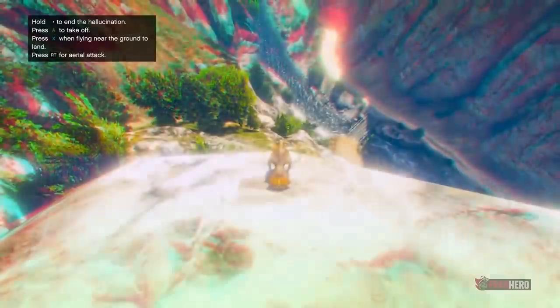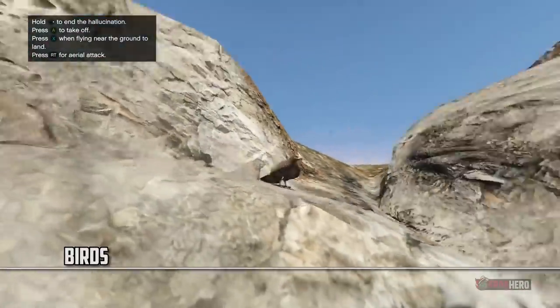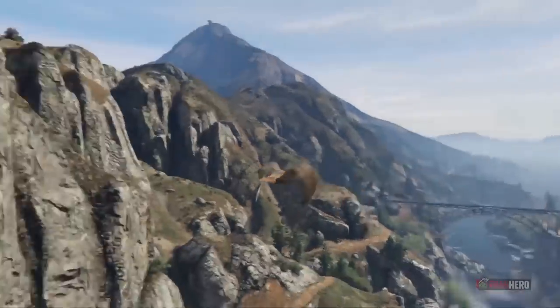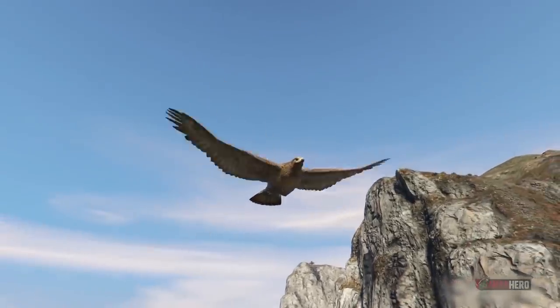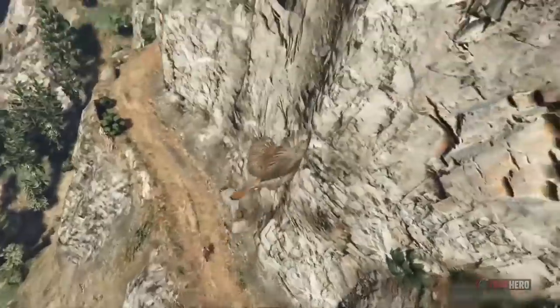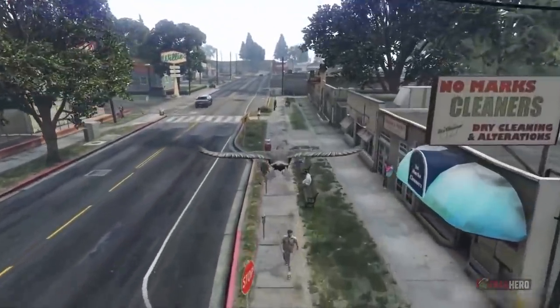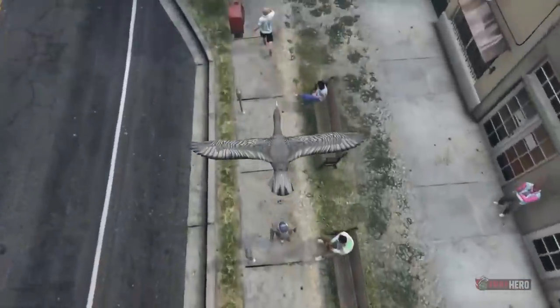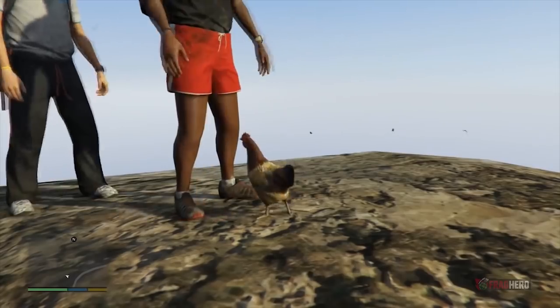The world of GTA 5 can be explored from up high too, by turning into a hawk, a seagull, a pigeon, a crow, or even a cormorant, allowing you to discover totally new grounds. If life as a bird seems carefree and laid-back, know that flying over restricted areas will still result in a wanted level, which can only be resolved by ending the hallucination. There's also the option to transform into a chicken, if you prefer the more terrestrial kind of birds.